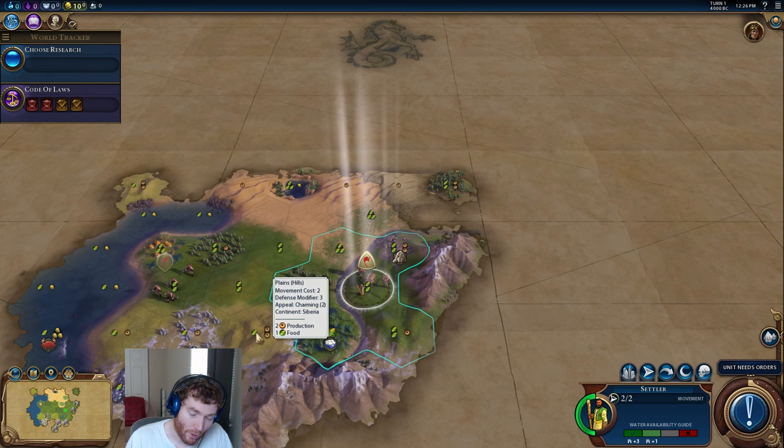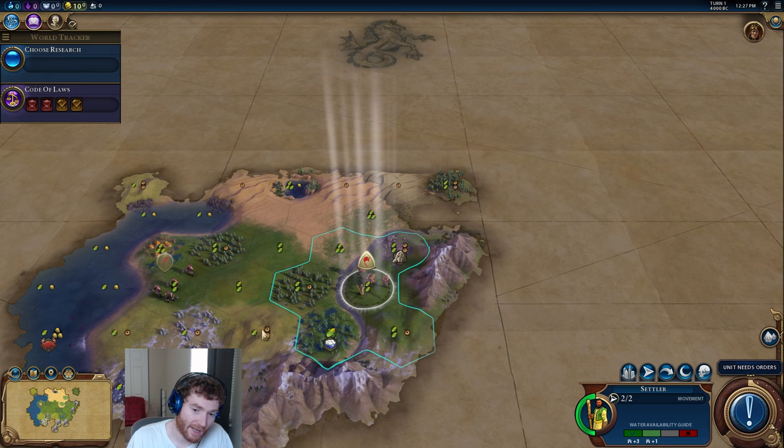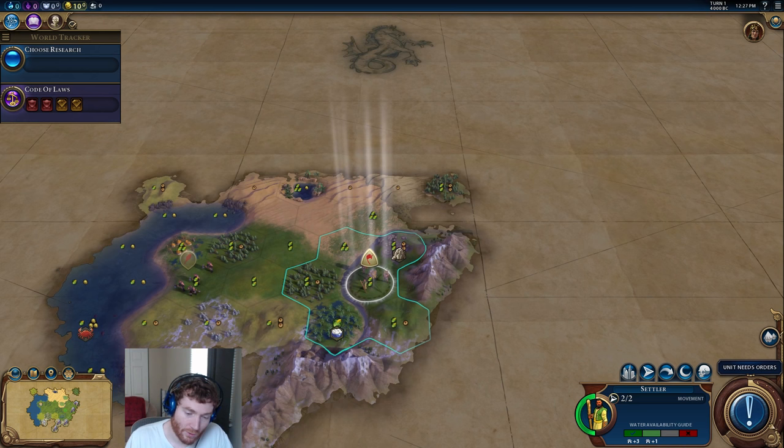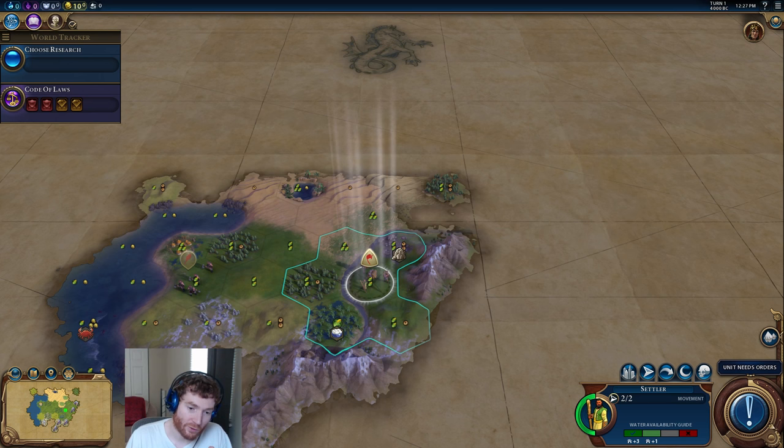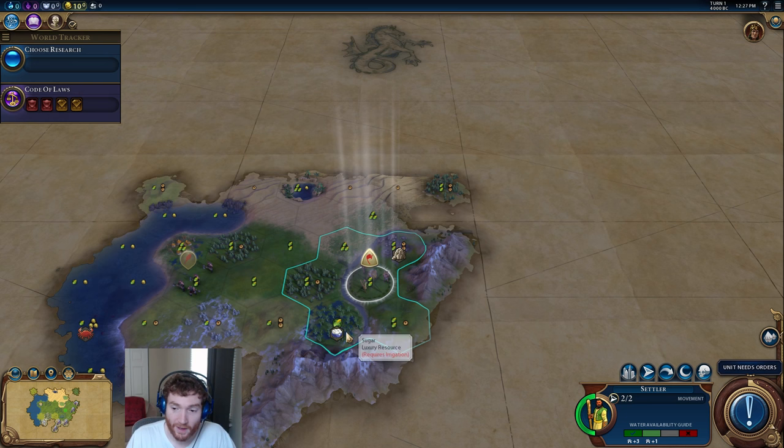If I settle on a hill, it gives me one food and two production. Settling on that hill actually gives me two food and two production, because the city itself gives two food and one production when it settles, and I get any bonus resources from settling on that tile. Any luxury resource I settle on will be maintained — I get the benefits from it. For example, settling on this silver tile gives me two food, one production, and three gold, and I would get the luxury improved in my city, possibly immediately or at the relevant tech.